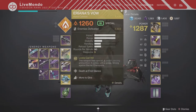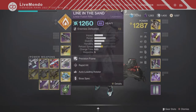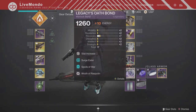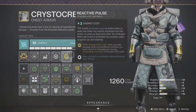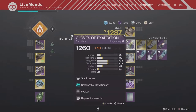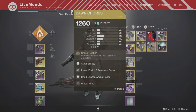This is the loadout I'm going to be using. We are reverting to Ariana's Vow, and I'm using Line in the Sand, which was the Season of Dawn Linear Fusion Rifle. The most important part of the setup, if you're doing this, is Linear Fusion Rifle Scavenger and Finder, and Hand Cannon Scavenger and Finder, because you're going to go through a lot of ammunition.